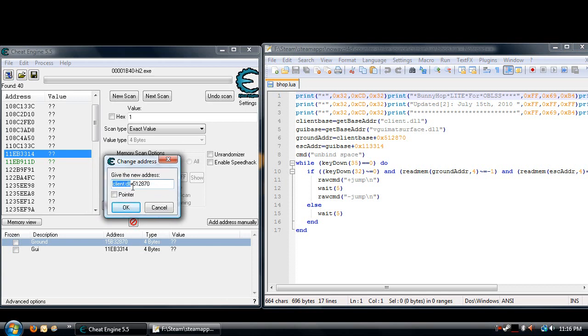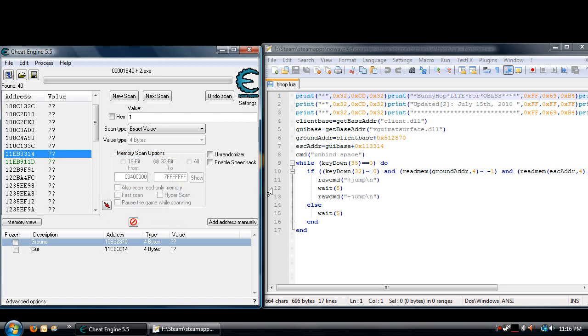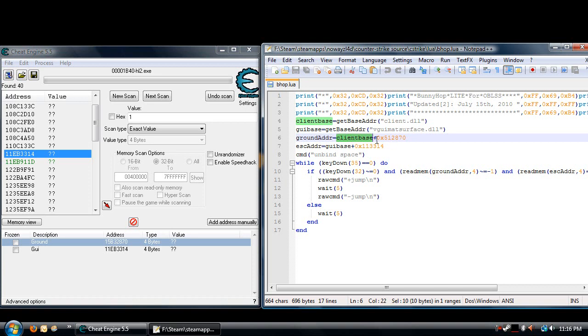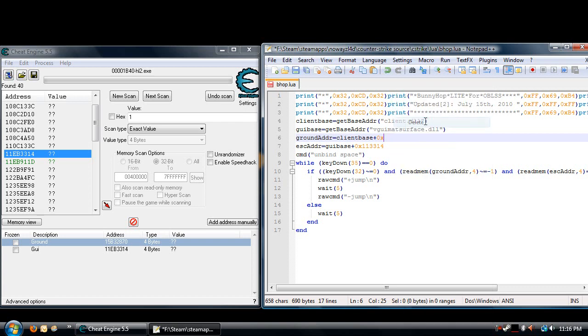It's going to say client.dll plus and then a number — you want to copy that number. Right here is your ground address in the script — it says client_base plus, then 0x and a number. Paste the number you copied after the 0x. There we go — 0x and then the number you copied after the module in Cheat Engine.